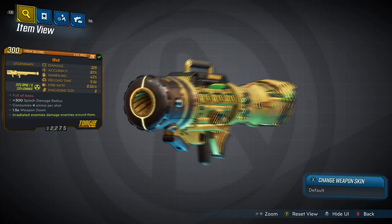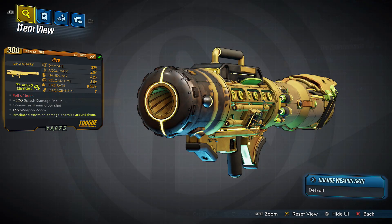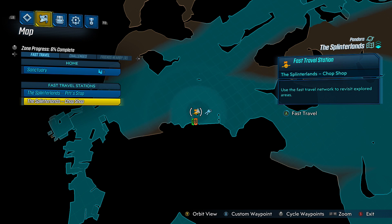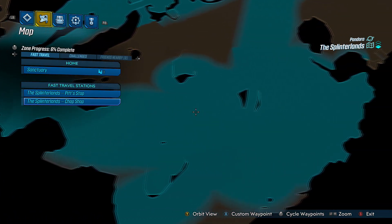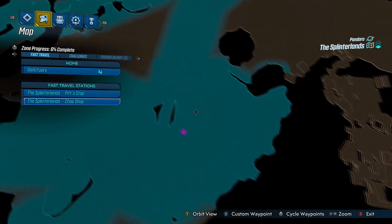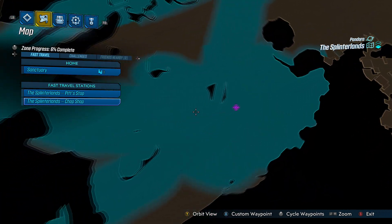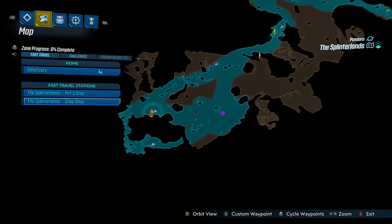Other than that, the gunfire is more or less the same, but it shows extra damage — I've noticed it's a lot more powerful. To get this, you want to go to the Splinterlands on Pandora, specifically the Chop Shop fast travel station. Then you make a straight line right from the spawn to this little ramp, and just beyond the ramp in this area is where she will spawn. Her name is Princess Tarantula 2 and she is a huge spider ant.